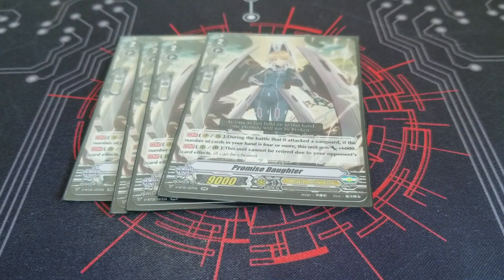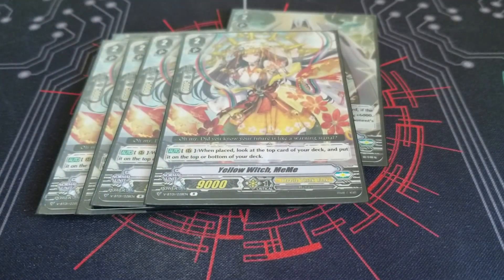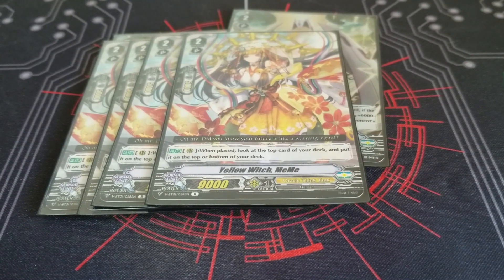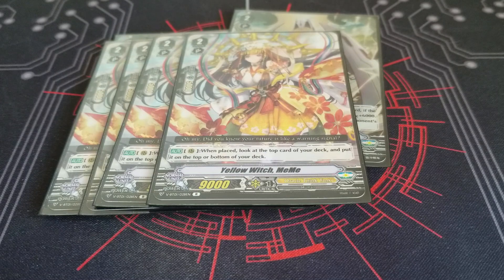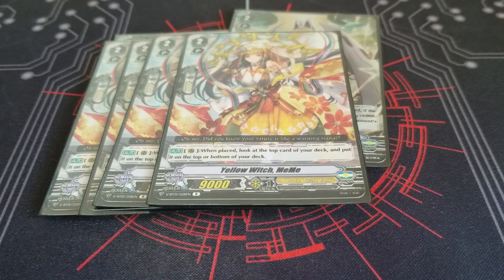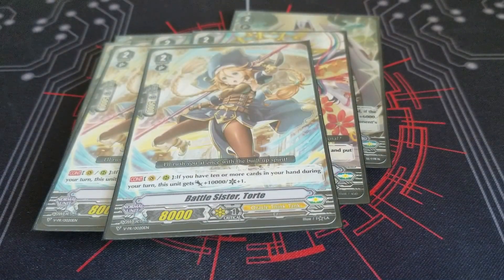For grade 2s, Promise Daughter is an amazing card — one of the best cards in standard, I think. I'm playing 4 Mimi. I'm a huge fan of Mimi. A lot of people only play 3, but the consistency this card gives is so good that I play 4. I could see why someone wouldn't want to play 4, but I love the card. My last grade 2 is 2 Battlesister Tort — she's also a new promo.